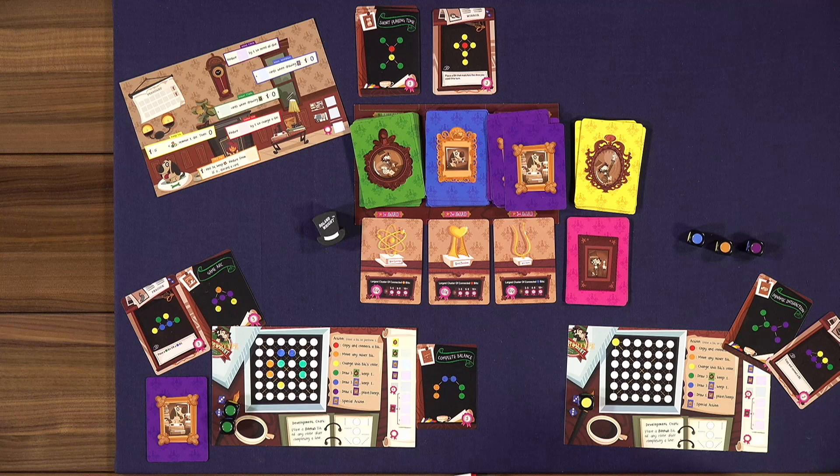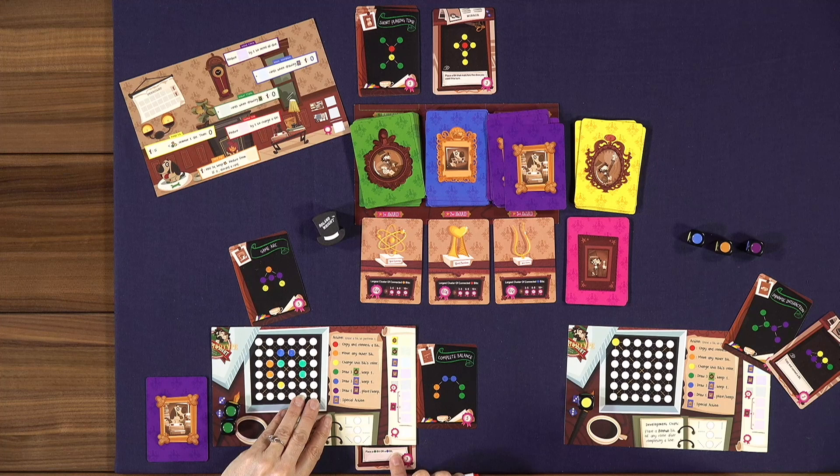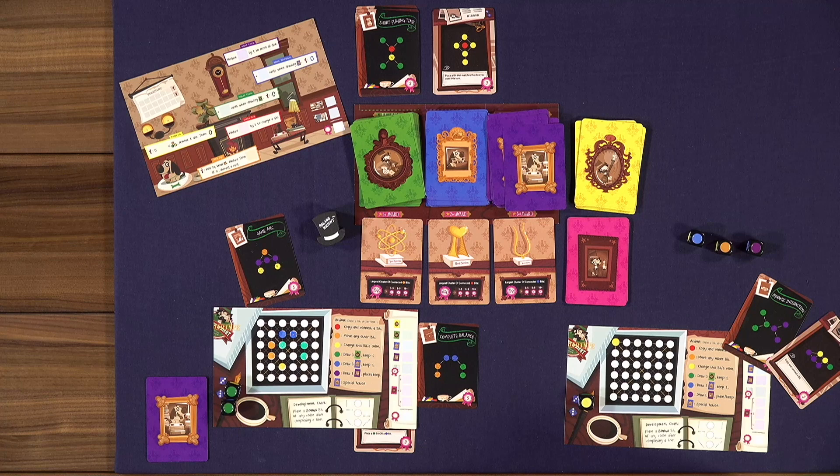The blue equipment cards work differently — when you complete the pattern you tuck it at the bottom of your player board so the text is revealed. Instead of performing a standard action by erasing a bit, you can choose to perform that card's action for free. This lets you build a bit of an engine based on the strategy or direction you need.